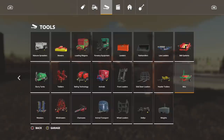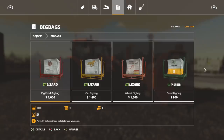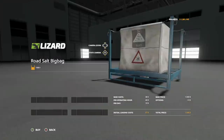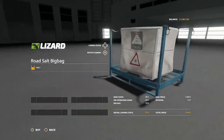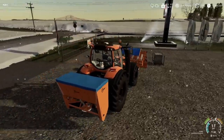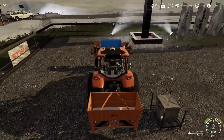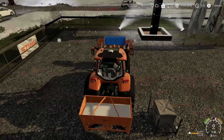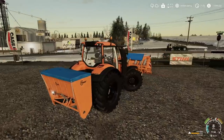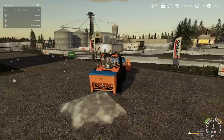In order to use the salt spreader we need salt. You'll find it in Objects > Big Bags, all the way at the end — Road Salt, 1,000 liters. Salt works just like solid fertilizer: pull up to it, press down on the left stick and it will fill up. This holds 1,500 liters and we only have 1,000 liters here, so that's okay.